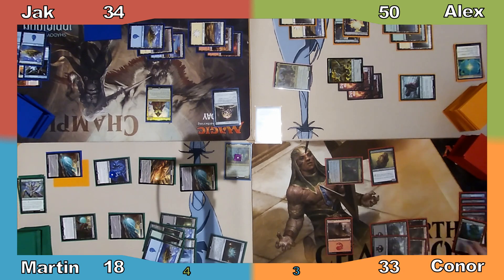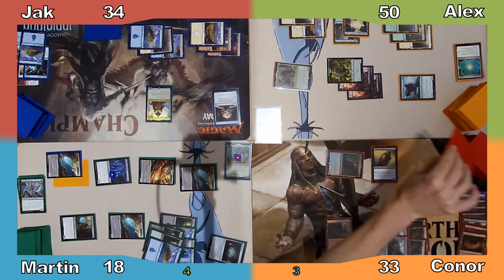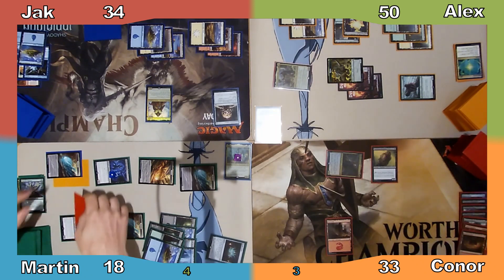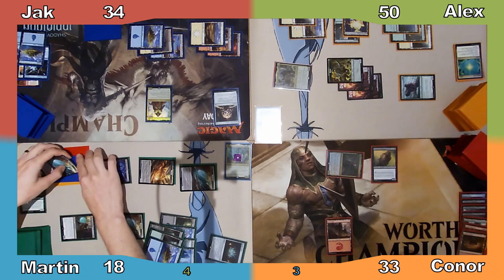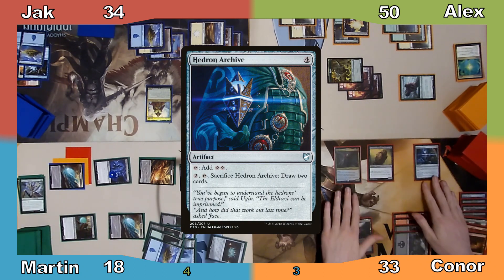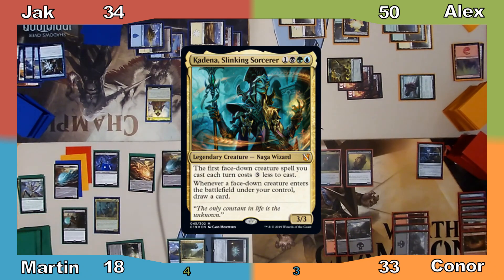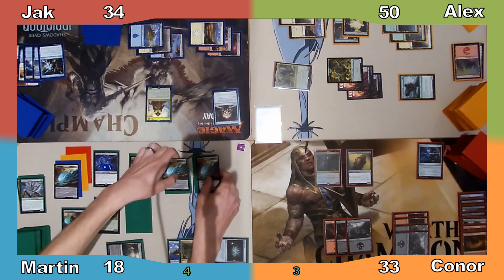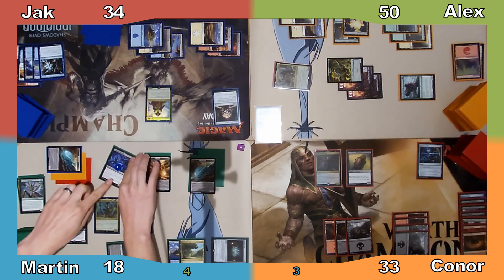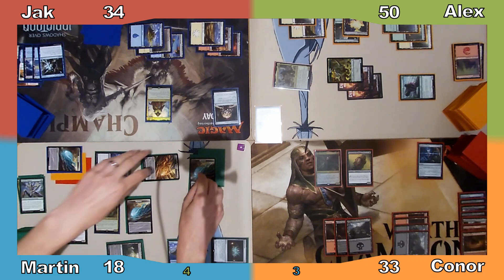Connor responds by rummaging with his commander, discarding Violent Eruption and untapping his commander, then activates Anje's ability once again and moves to his turn. Martin manifests the top card of Connor's library and Connor plays a Swamp, casts Hedron Archive, and ends his turn. I play Exotic Orchard and recast my commander, then manifest a card from my hand using Scroll of Fate, drawing a card thanks to Kadena. Moving into combat, I attack Alex with Silimgar's Assassin and a variety of face-down creatures, dealing him 11 damage.